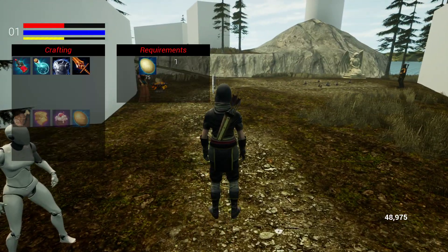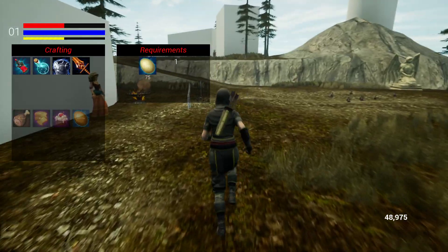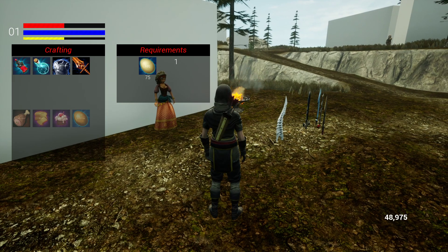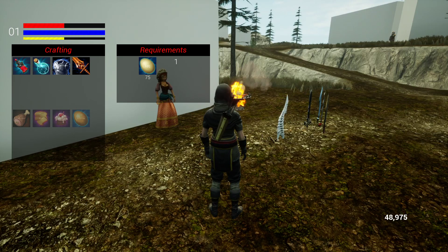We'll set up our crafting system to be able to craft whatever you want. It works just like the items and the magic spells — you just create stuff, throw it into that data table, and then if you've got the requirements, you can craft it.